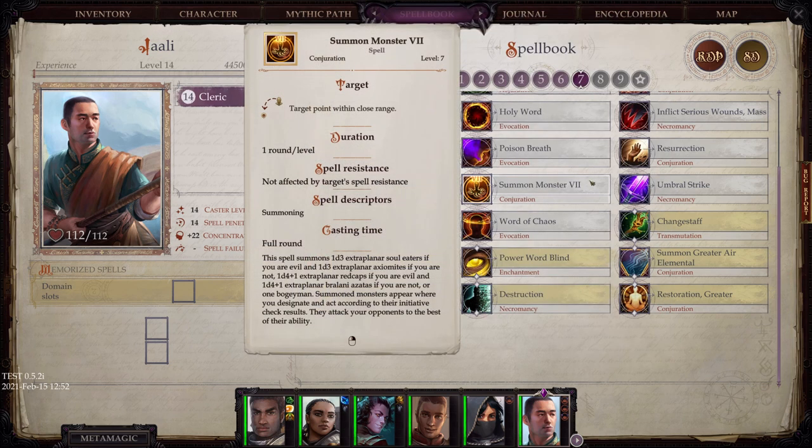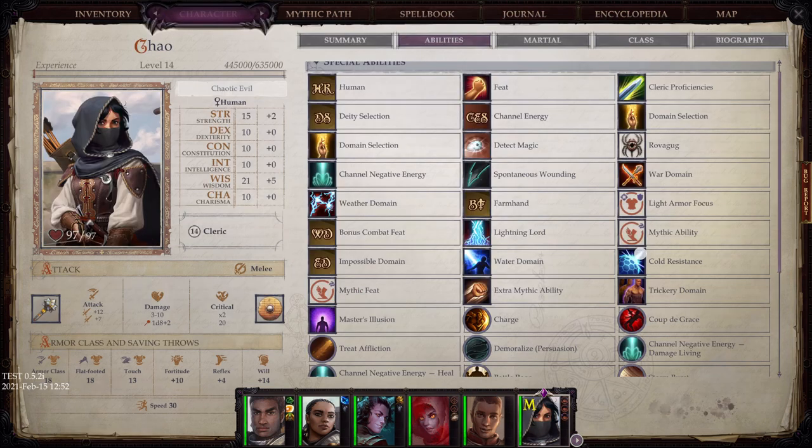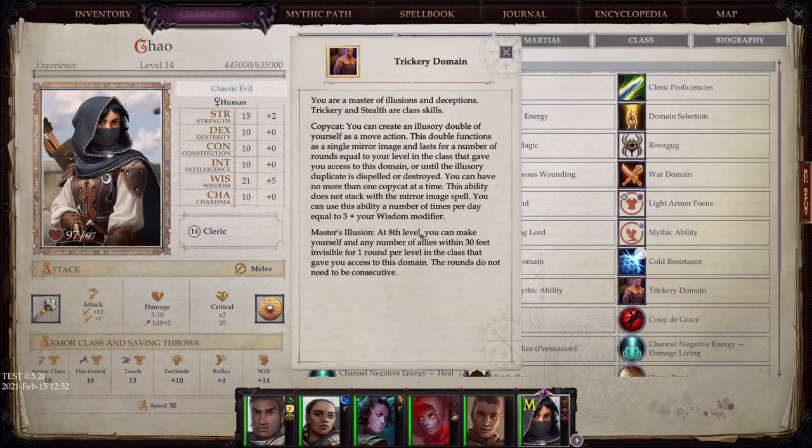And that's all for these particular domains. Now we finally come to the last few domains. Trickery Domain: you are a master of illusions and deceptions; trickery and stealth are class skills. Copycat: you can create an illusory double of yourself as a move action, functioning as a single Mirror Image for a number of rounds equal to your level in the class, or until the illusory duplicate is dispelled or destroyed. Master's Illusion: at 8th level, you can make yourself and any number of allies within 30 feet invisible for one round per level in the class.